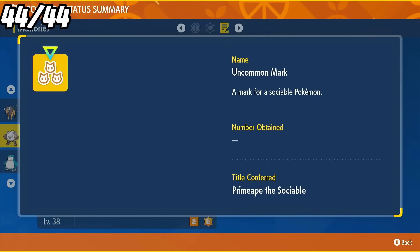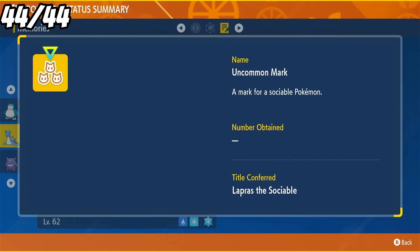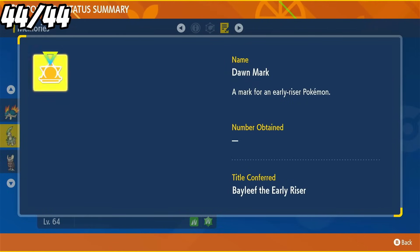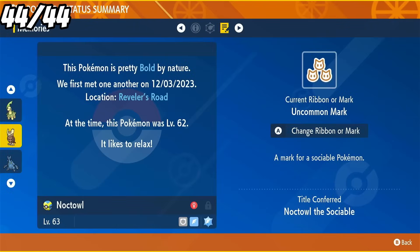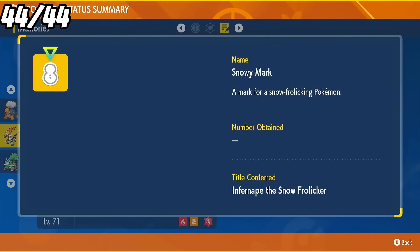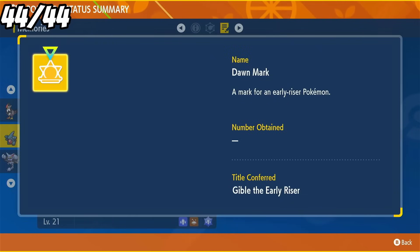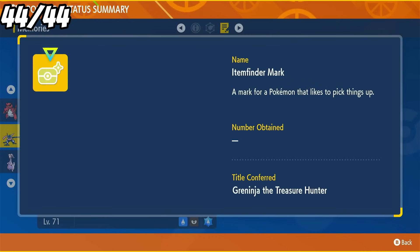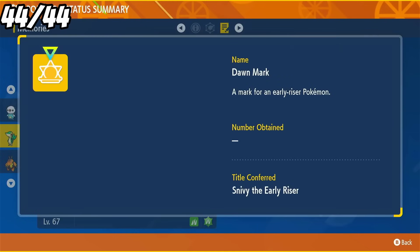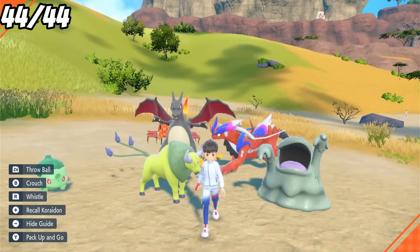So our first Pokemon is a Primeape with an Uncommon Mark. Second, we have Snorlax with a Partner Mark. Third is Lapras with an Uncommon Mark. Fourth, we have Bayleef with a Dawn Mark. Fifth, we have Noctowl with the Uncommon Mark again, although it seems pretty common. Sixth, Infernape has a Snowy Mark, giving him the title of Infernape the Snowstorm Licker. Seventh, we have Staraptor the Grumpy with the Peeved Mark. Eighth, Gible the Early Riser with a Dawn Mark. Ninth is Lucario with the mark you get from the event. Tenth, we have Greninja the Treasure Hunter. And last but not least, Snivy with the Early Riser and the Dawn Mark, giving us a total of 10 marks out of 44 Pokemon.